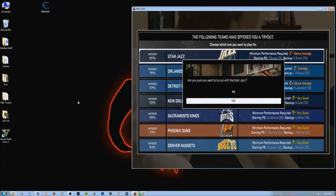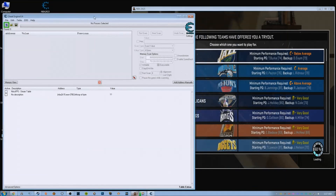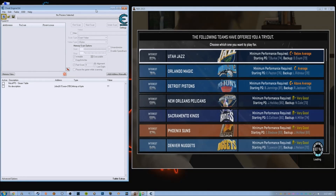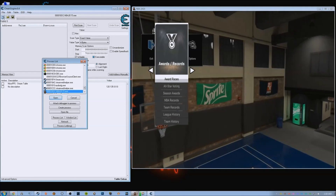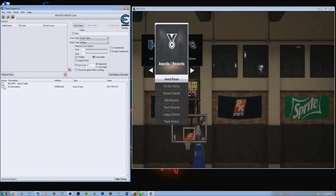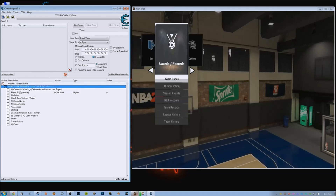Here I'm just going to go with any team. I'll show you how to get onto any team that is available for you to choose on that list. So while that's loading, we're going to go ahead and open the cheat table, which I will have a link to in the description. I'm going to go to this little computer icon and select NBA 2K from the list. And then you're going to open up this.